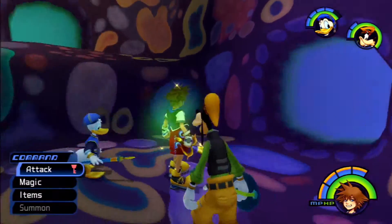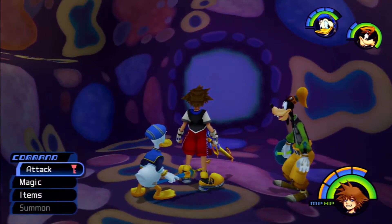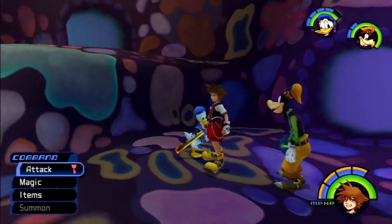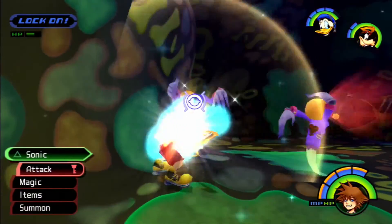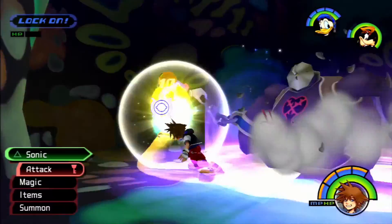Now, this place can be quite the maze to navigate. I'm trying to go for everything here — the Trinities, the chests, the Dalmatians in them. This is going to be quite a maze, so excuse me if I tend to be a bit confused during this. If we come in here to Chamber 3 — because there are six chambers I believe — it's a dead end, filled with more Search Ghosts and a Large Body. That's about it.